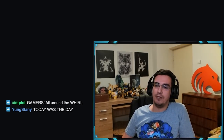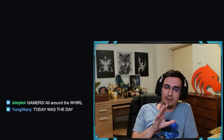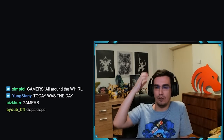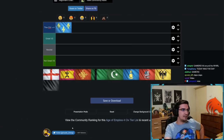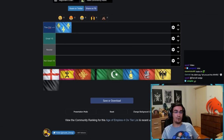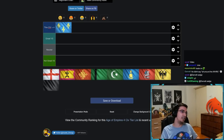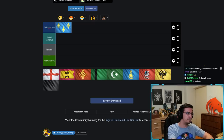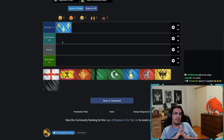Today we're going to do something that hasn't been done before — a list of favorable and unfavorable matchups for each civilization. The way it works: 'good matchup' means that civ is favored — it doesn't mean 100% wins or free wins, it just means you've got something going on there. Similarly, 'bad matchup' doesn't mean it's a 60-70% either way, just a general lean.